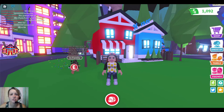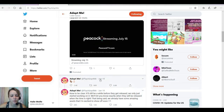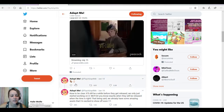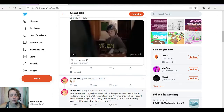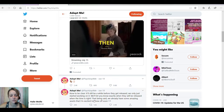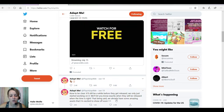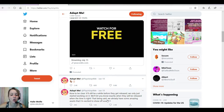Before we announce our next giveaway, let's go over to Adopt Me's Twitter page and check out what's new in the dinosaur news. Yesterday they tweeted a dinosaur and an egg, and also they tweeted: 'Now to be clear, it'll still be a while before they get released — we only just started working on it. We'll let you know exactly when they will be released when the time is right. That being said, we already have some amazing assets that I'm excited to show off soon.' — insert eyeballs emoji.